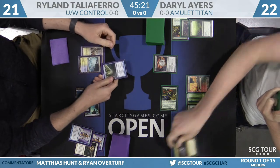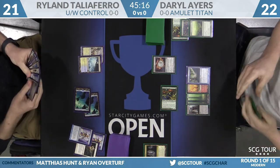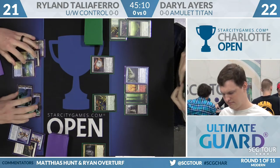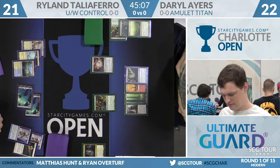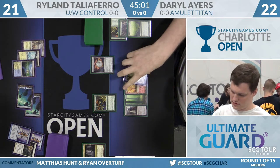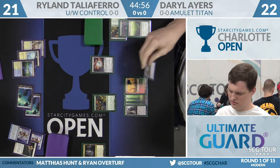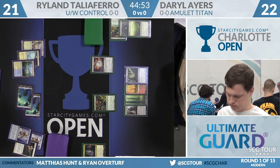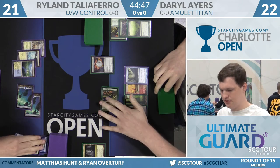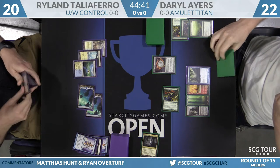Spreading Seas is going to hit the Cavern of Souls from Ryland, but Ryland has a Detention Sphere in hand and Daryl has a second Amulet that he has not committed. Being rewarded for that patient play. On turn one, Daryl might have thought he was playing against Ad Nauseam — the cat's out of the bag now, no reason to commit into the Sphere. At this point, one Amulet is sufficient. If he draws a Bounce Land, he could play it, untap it, pick up that Cavern under the Spreading Seas, put it into play off Tribe Scout, and cast an uncounterable Titan.